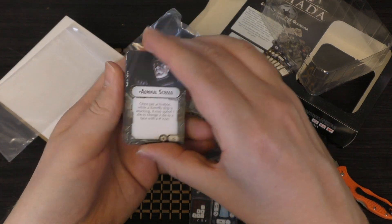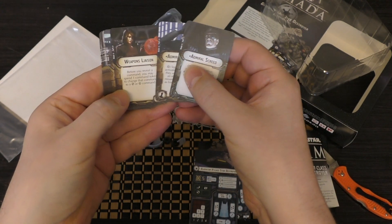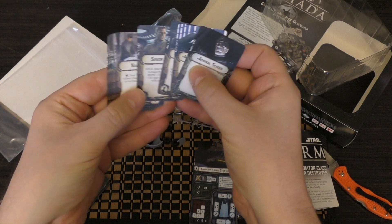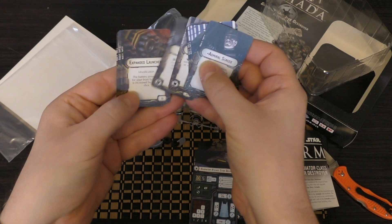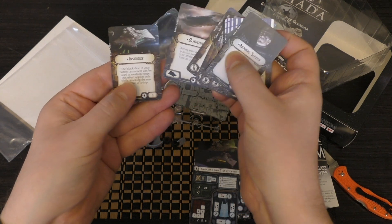These are the upgrade cards that you get with this: Admiral Screed, Admiral Charonu, Weapons Liaison, Sensor Team, Nav Team, Engine Techs, Expanded Launchers, Assault Concussion Missiles, and Demolisher.